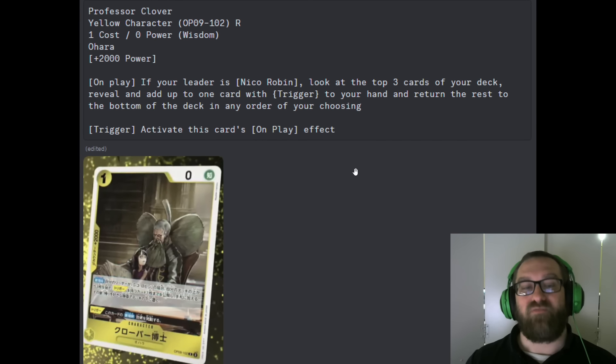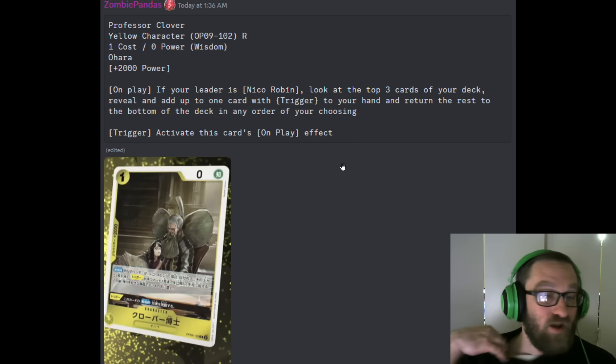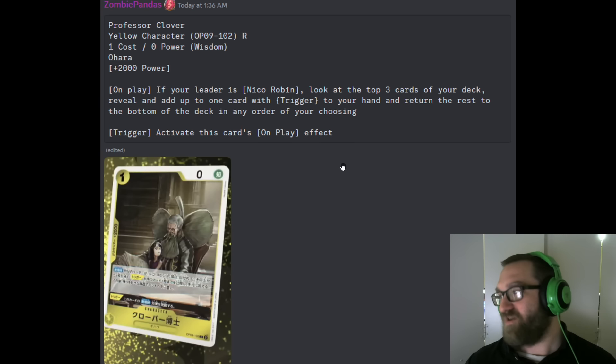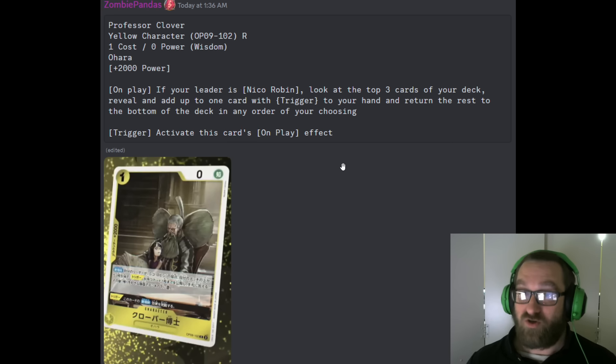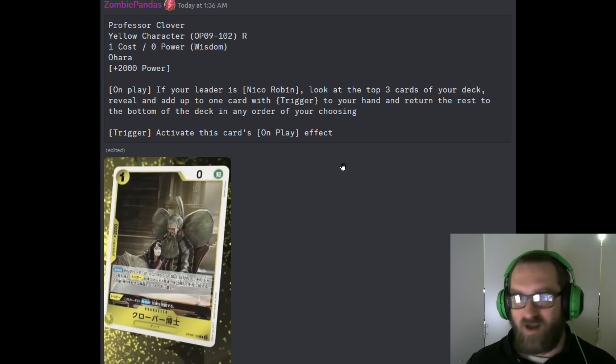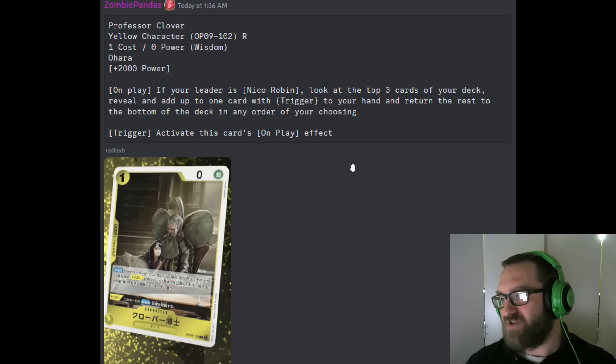Next card: we've got Professor Clover. This is a 1-cost, zero-power, O'Hara, 2K counter. On play, if your leader's Nico Robin — Nico Robin is getting some support — look at the top three cards of your deck, reveal and add up to one card with a Trigger to your hand, and return the rest to the bottom of your deck in any order. Trigger: activate this card's on-play effect. So you can search up cards with triggers and also just play the card out as a 2K counter. This is just a great card for Nico Robin. I think Nico Robin is going to have a lot of early answers and probably be a very strong deck right out of the gates.